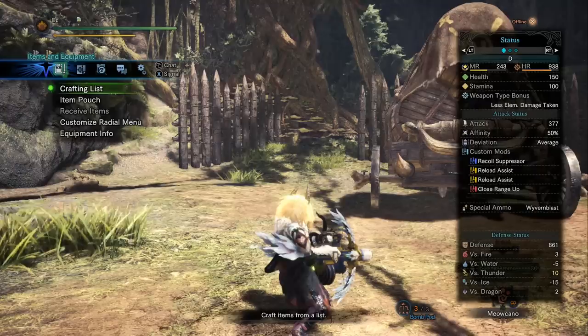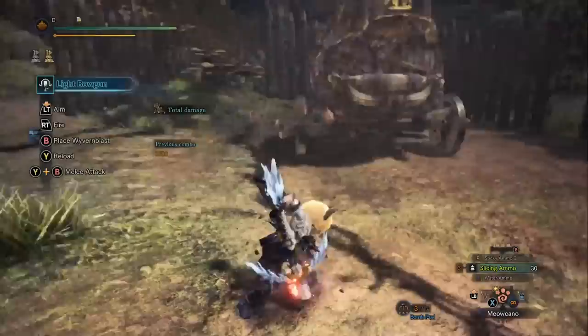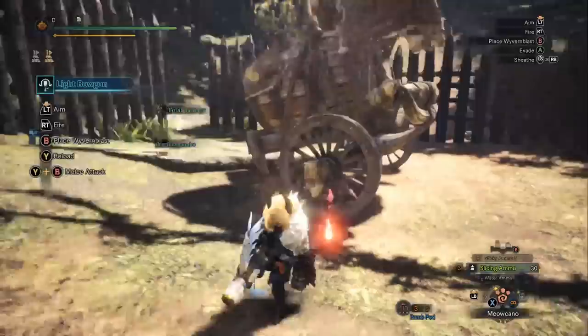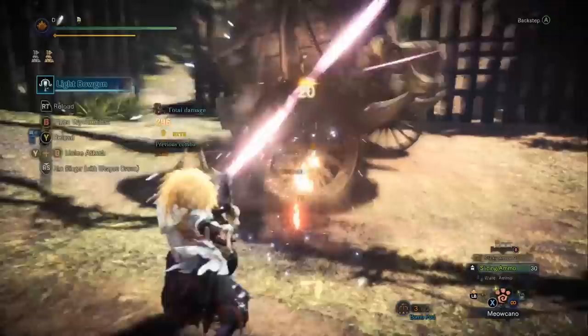Heavy and light bowguns both have something called special ammo. The light bowgun's special ammo is Wyvern Blast - all light bowguns have the same special ammo. You push B (or O on PlayStation) while the weapon is drawn and it gets planted in the ground. A monster can activate it by attacking it, or you can set it off yourself by shooting over it. You get the damage from the shot and the damage from the Wyvern Blast.